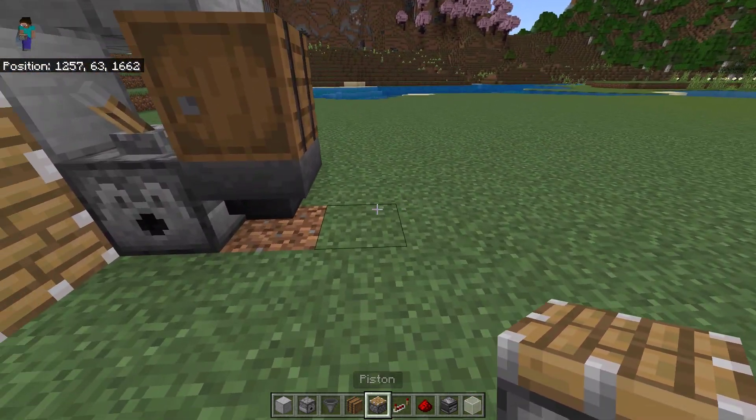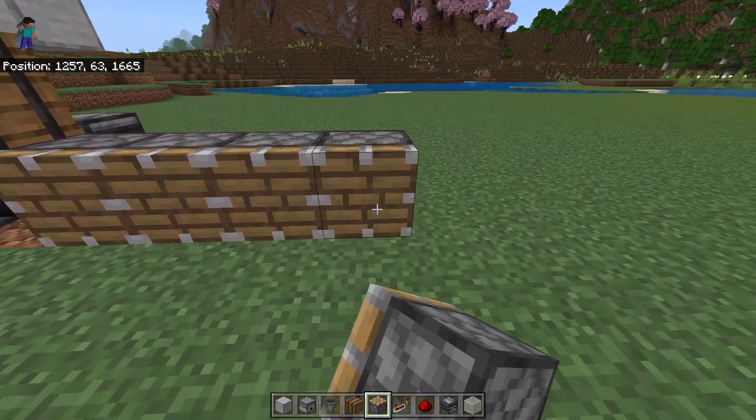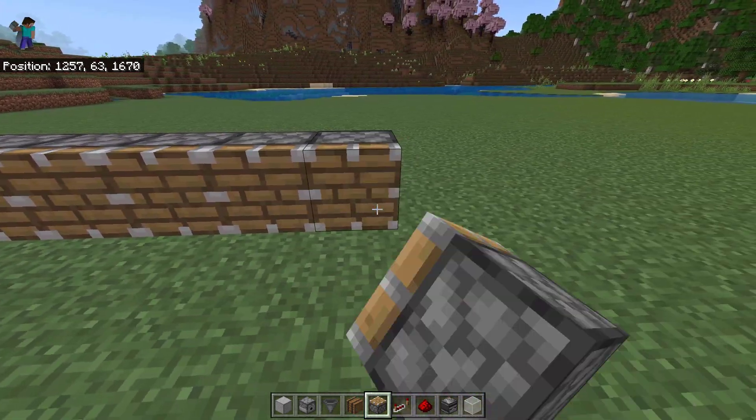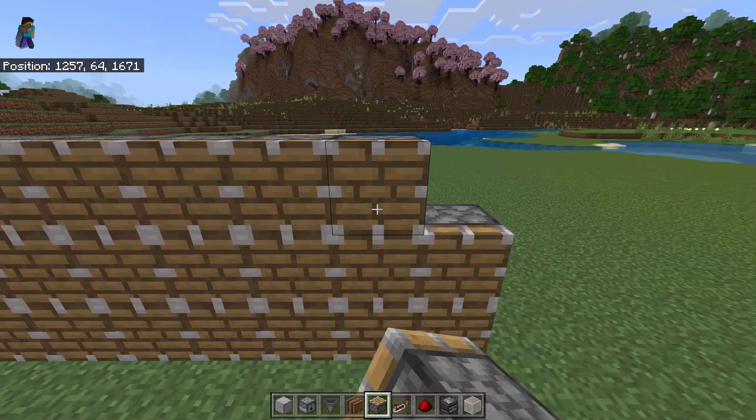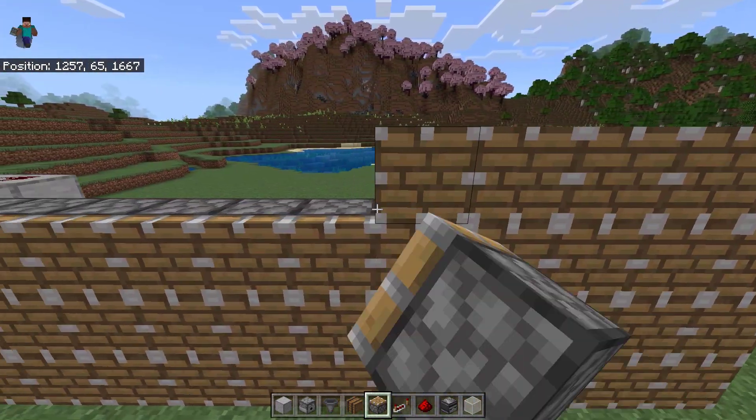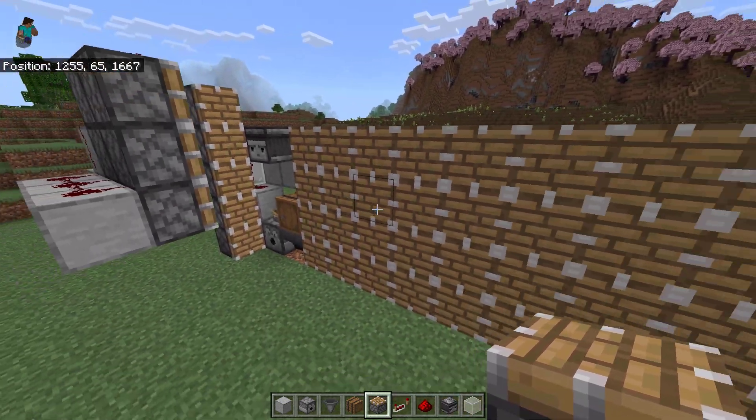Once you've done with that step, place 11 normal pistons next to the hopper here. Then we need to make this 4 blocks tall. This will create a giant piston wall.